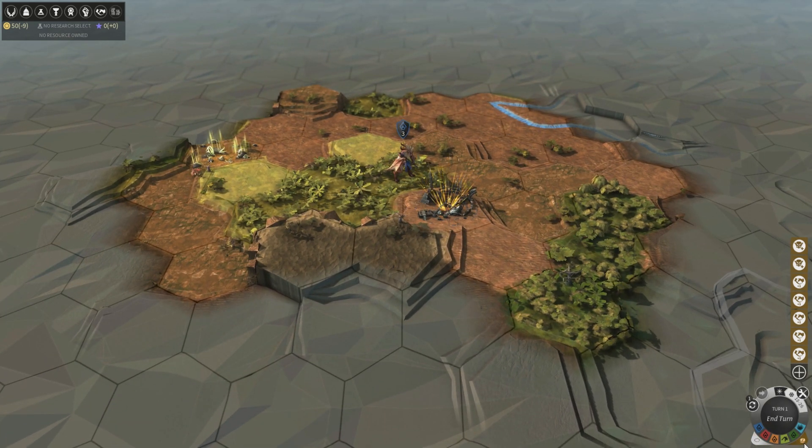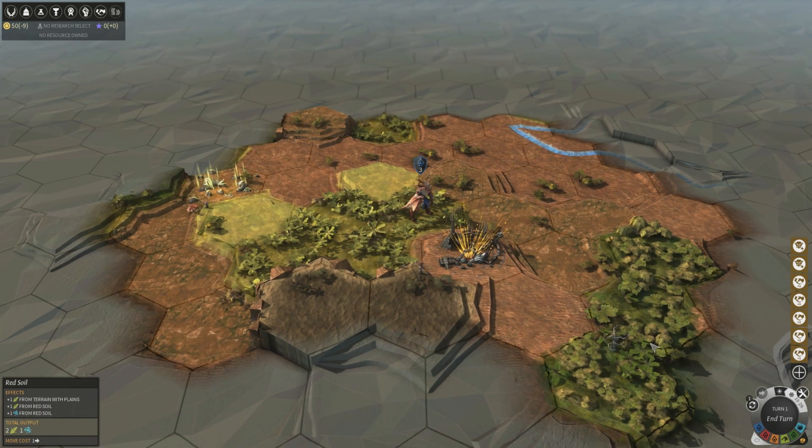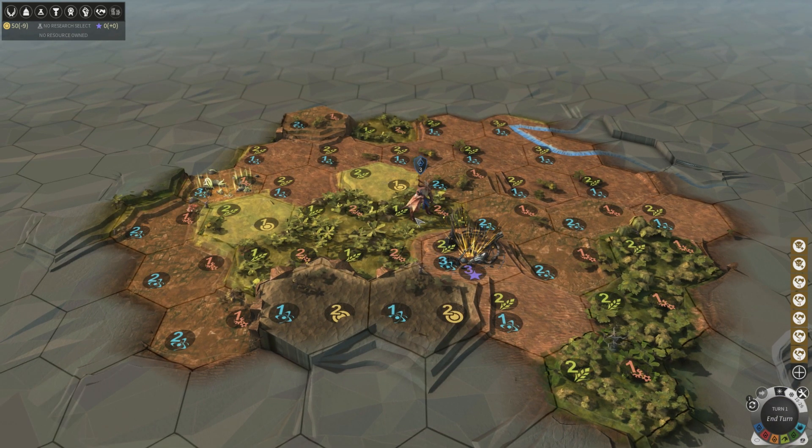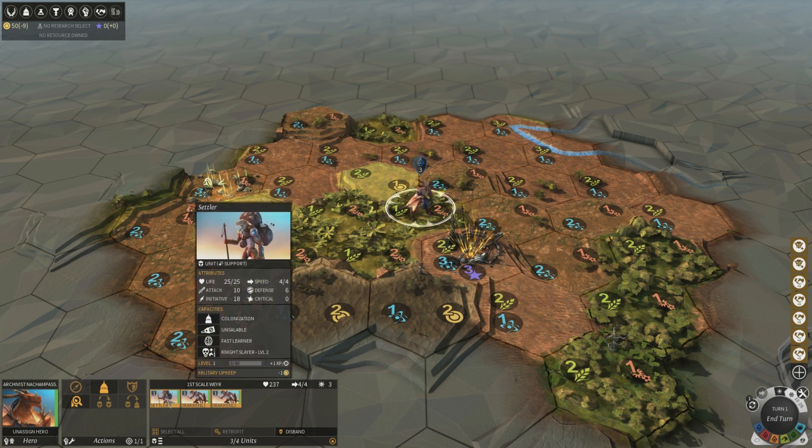This button toggles the hex grid — I quite like it on for this game. This button down here shows the FIDSI output, so that is food, industry — I'm not sure about all of them — I'll show those off when I found my city. We've got a troop of three units, so we can choose just the settler if we want.